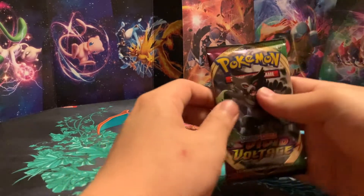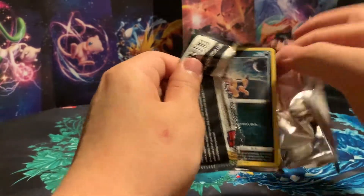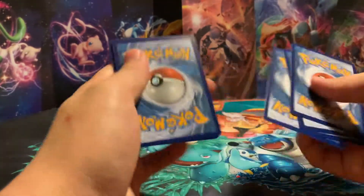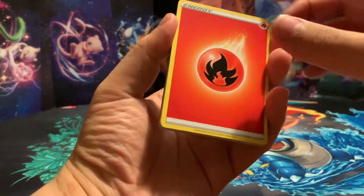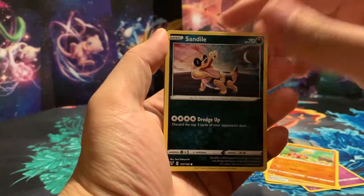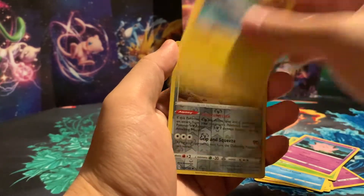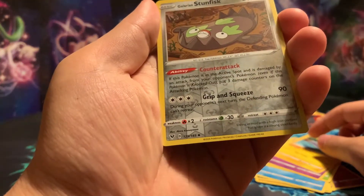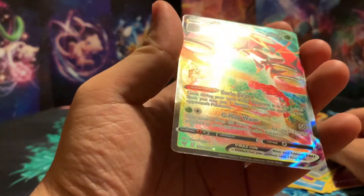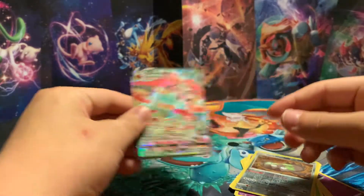Moving into our next pack, we have Vivid Voltage. We're trying to get any Amazing Rares or Ultra Rares. The Rainbow Rare Pikachu is also in this set, which is very cool. We have a Fire Energy, Dusclops, Beautifly, Shuckle, Sandile, Oshawott, Pineco, Clefairy, Tynamo, Galarian Stunfisk Reverse Holo, and the rare is an Orbeetle VMAX — an Ultra Rare Full Art Pull! Wow, look at that art — that's sick. We're off to a pretty good start here.